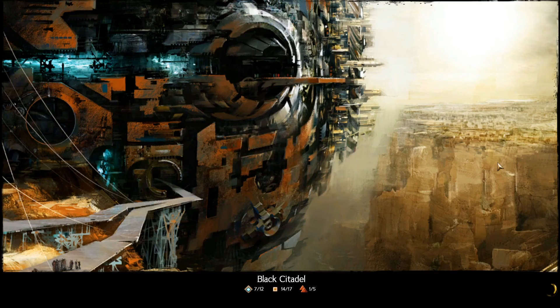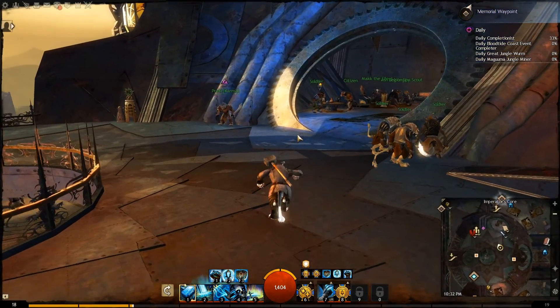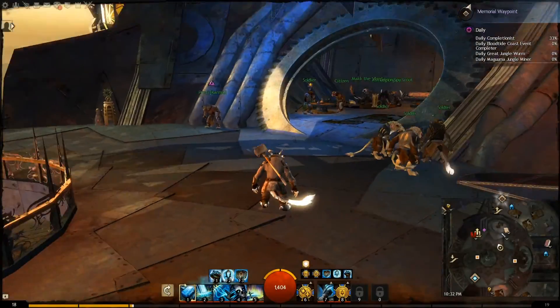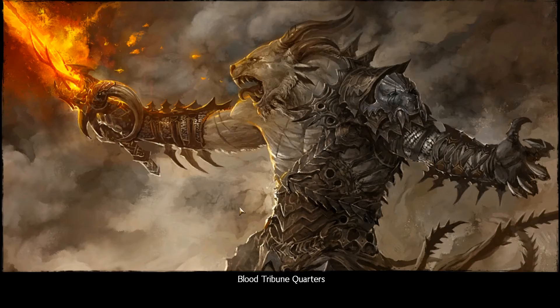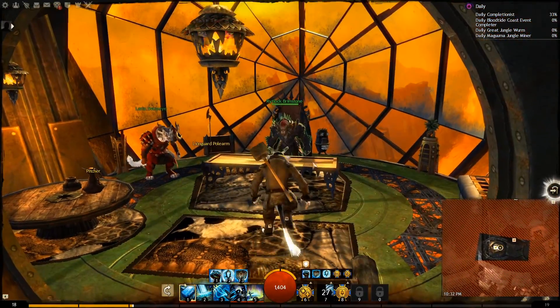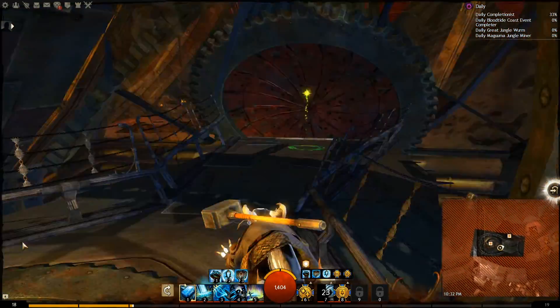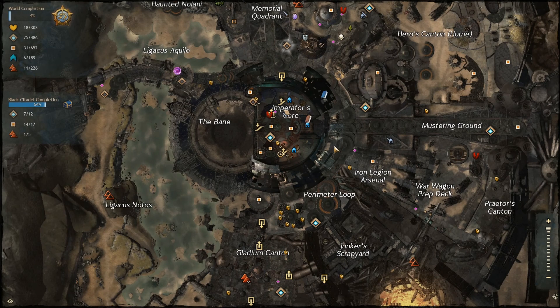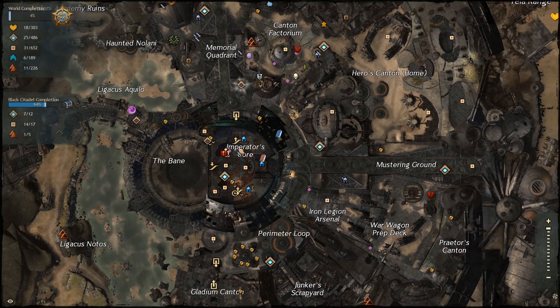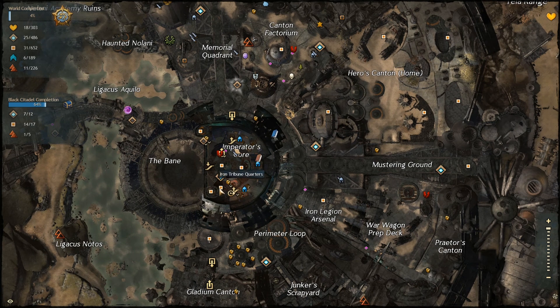If you come over here to the left, where your Goreblade is, you will get the Iron Tribune quarters. The Black Citadel is in Iron Legion territory, so the Iron Legion kind of runs things here. The other two legions — the Ash and the Blood Legion — have headquarters in their own instances, but they're not as big because this isn't technically their area. We got most of those. Now there should be over here the Blood Tribune quarters, which is what I was confused about. I did get this when I was doing the personal story already.